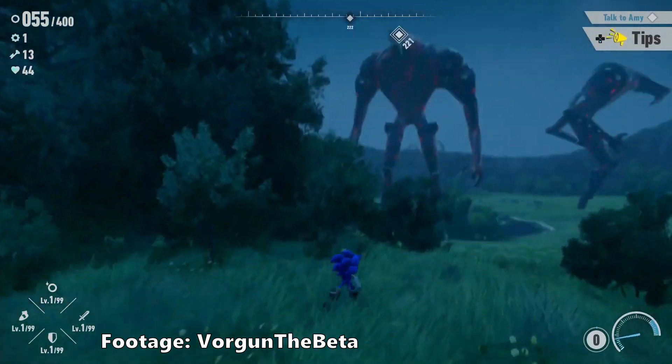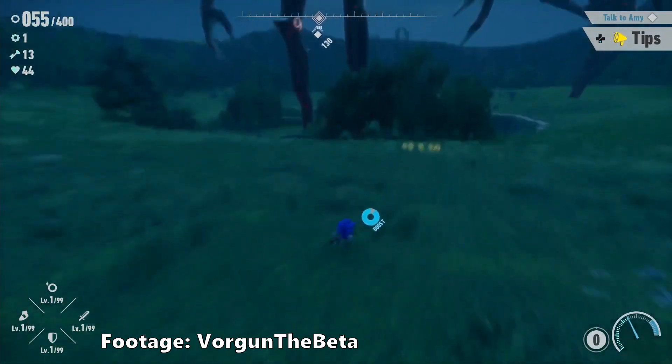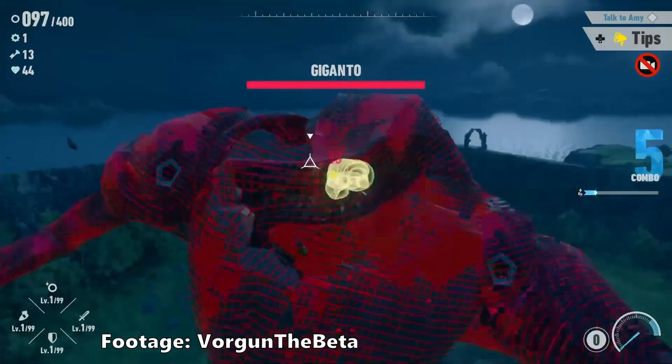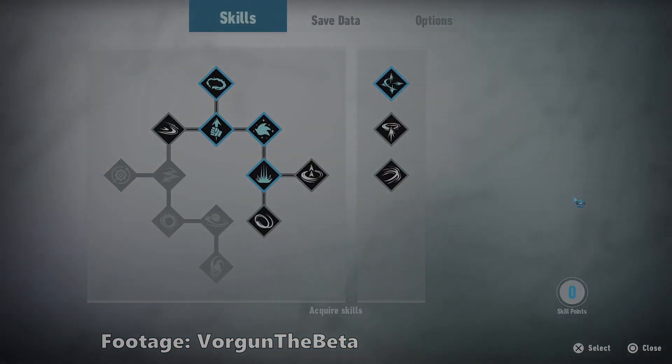The question then was: could Sonic go super even if he hadn't collected any emeralds on his journey to the boss? The answer? Yes. Collecting the final Chaos Emerald from the Titan's head automatically triggers the rest of the boss fight. Chronos Island was now completable basically right after the tutorial.